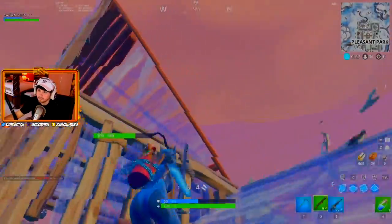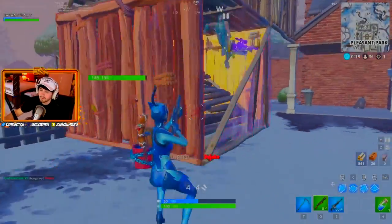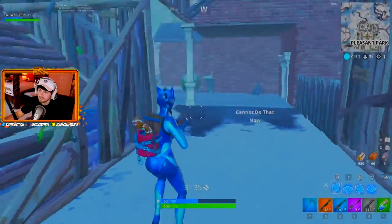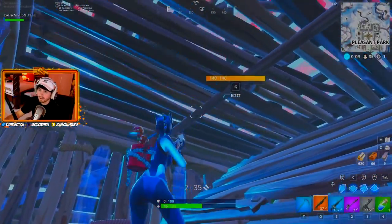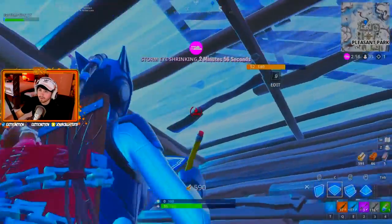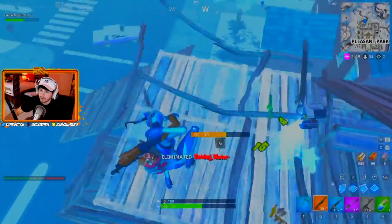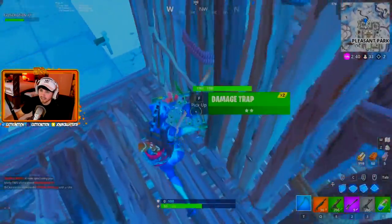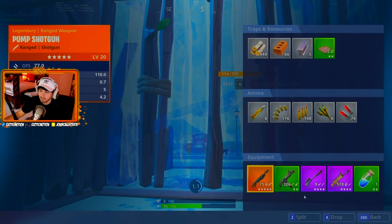He's going for high ground — I gotta put a roof over my head. He fell. The other guy might rush me — he had a good shotgun, I need this SMG though. The other guy rushed. He took over my pyramid, now he's trying to take over my floorboard. I'm just going to quick edit — there we go.